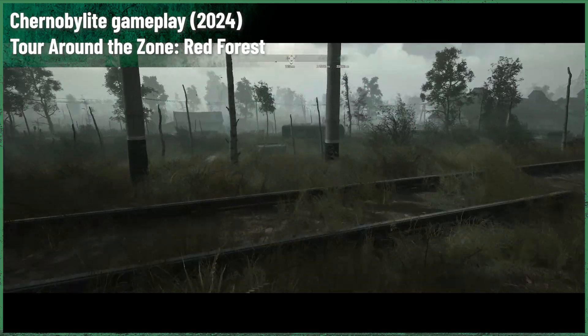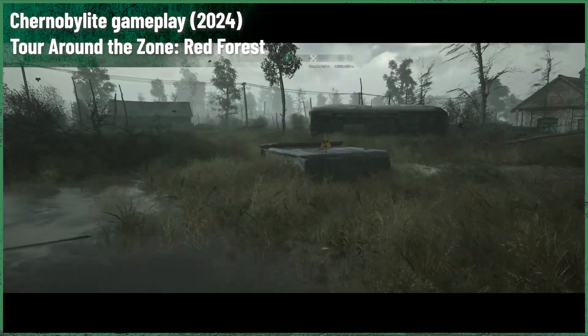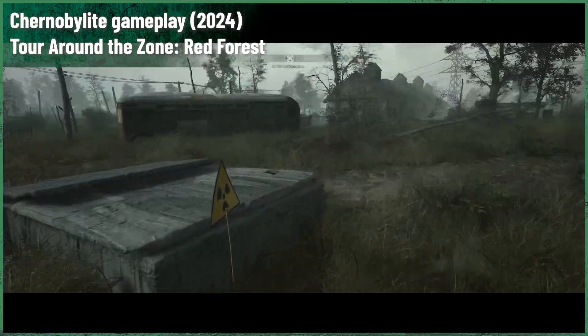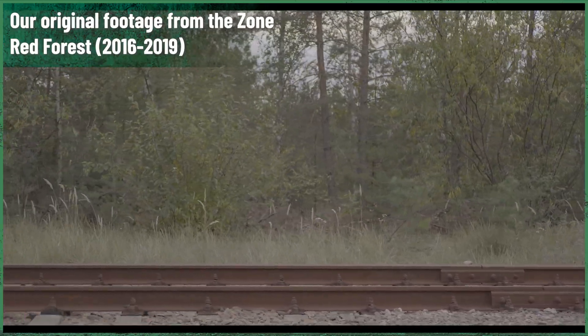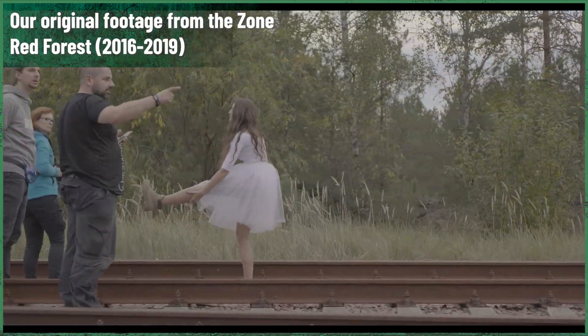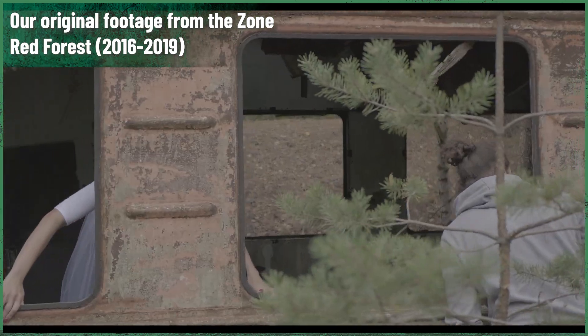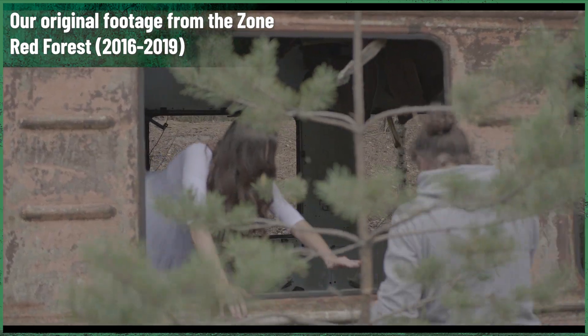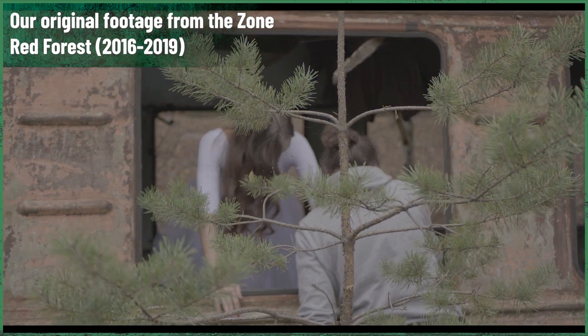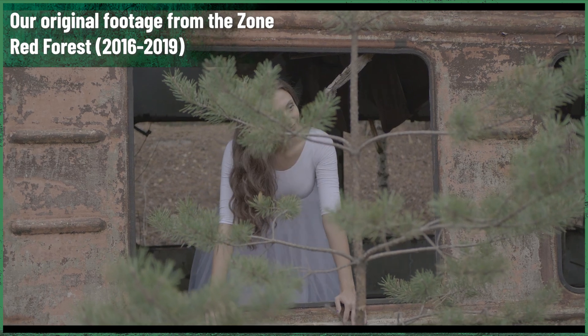The forest is depicted as a place where the natural and the supernatural intertwine, with the lingering effects of the Chernobyl disaster creating an environment that is both haunting and captivating. The trees, still bearing the ginger-brown hue that gave the forest its name, stand as silent witnesses to the past, while the undergrowth and wildlife reflect the resilience of nature in the face of human-induced catastrophe. We use the Red Forest in Chernobylite to explore themes of survival, adaptation, and the long-term impact of environmental disasters.